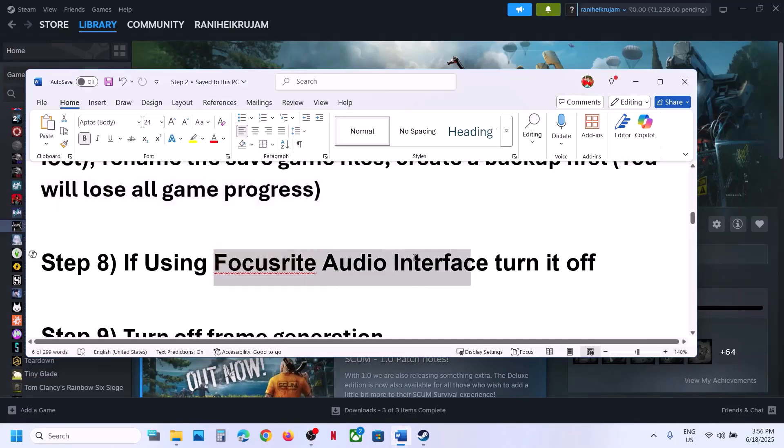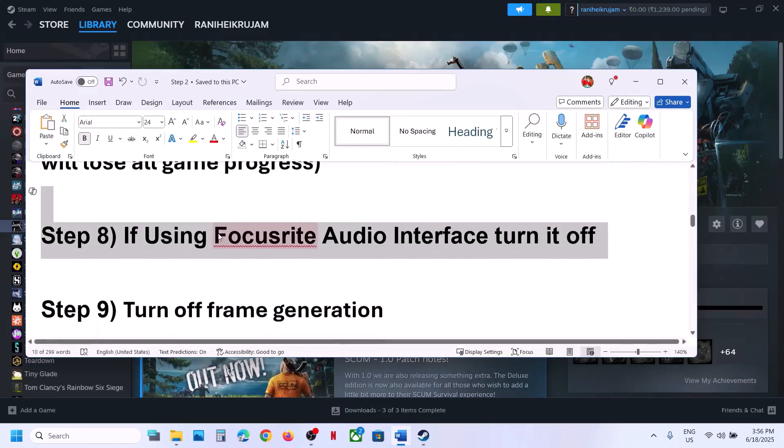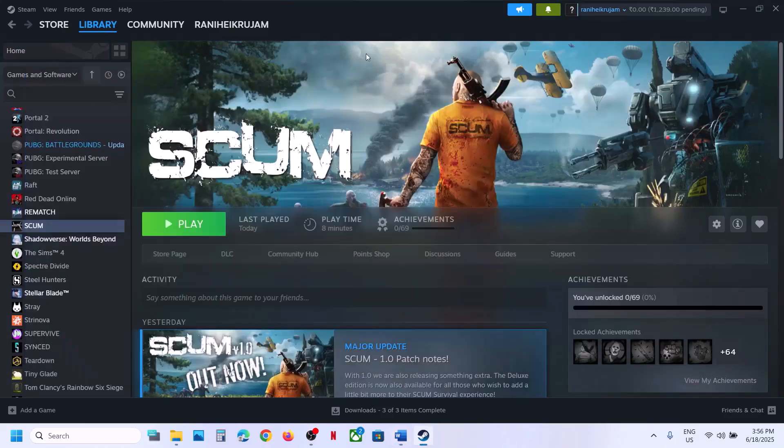If you're using a Focus Right audio interface, turn it off — this has worked for many players. The next step is to turn off frame generation. If you are able to launch the game, go to graphic settings and turn off frame generation.